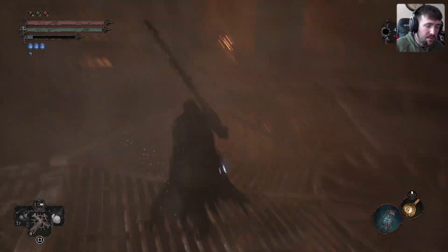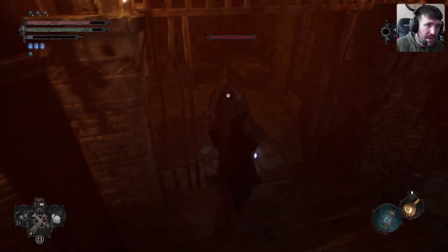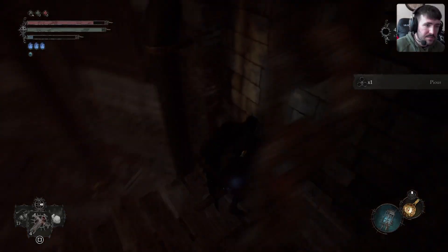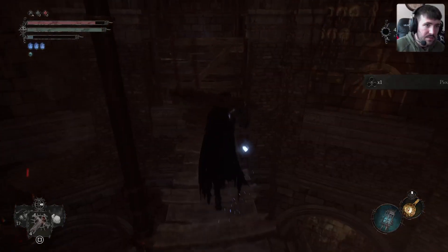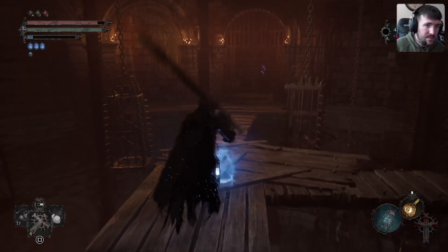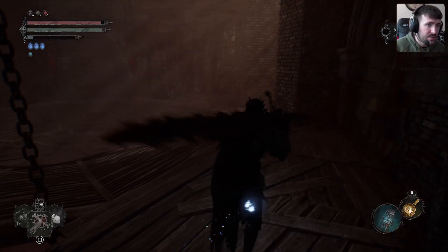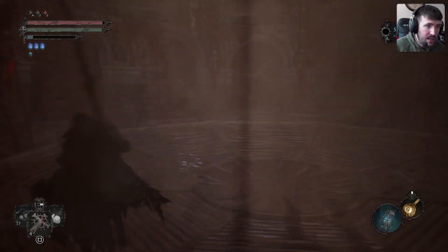I'm just worried I'm missing stuff. It's time to go. Get out of my face! Got a little item. We are in like the darkest corners of the Hallowed Sentinels' playground here. Let's just keep it moving. If I die once, I'm gonna drop a vestige seed so we don't have to redo a bunch of stuff — I don't want to do it now though.